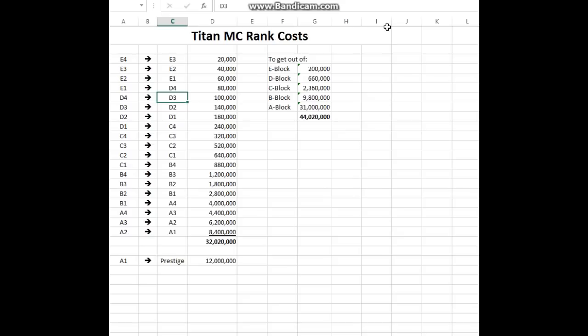You also lose the speed and the haste buffs. When you go to E2 you get a speed buff, and when you go to E1 you get a haste buff on top of the speed. So you can move around faster, mine faster, etc. When you move from ward to ward you lose those buffs until you get to D2 and D1, and again you lose your buffs until you get to C2, C1.